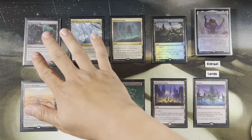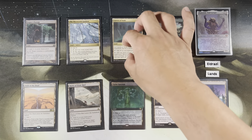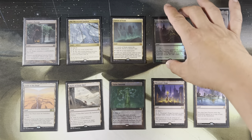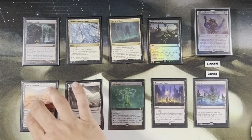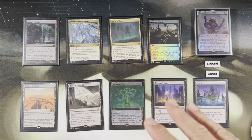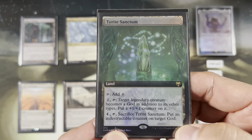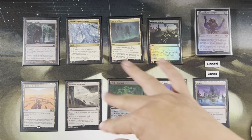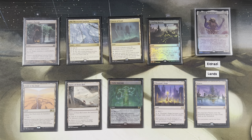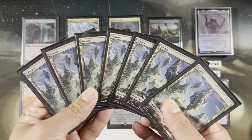The last fun lands: Rogue's Passage to make things unblockable. Mirage Mirror to copy artifacts. Cavern of Souls so your Eldrazi are uncounterable. Crawling Barrens — my pet card, just puts two +1/+1 counters on itself and becomes a creature. Faceless Haven is good because we have tons of different land types. Ruins of Orn Reef gives +1/+1 counters. Tyrite Sanctum gives your legendary creatures indestructible — turn them into gods first, then indestructible god titans. Thespian's Stage copies any of these fun utility lands. And we have seven Wastes in the deck.